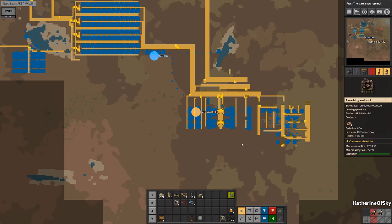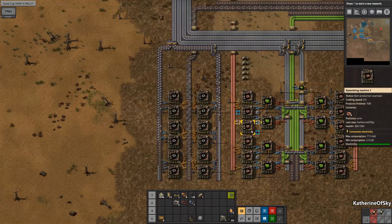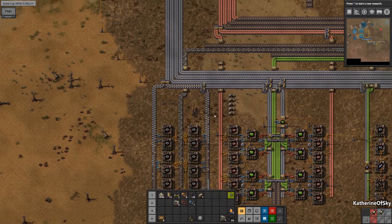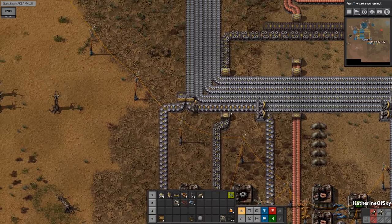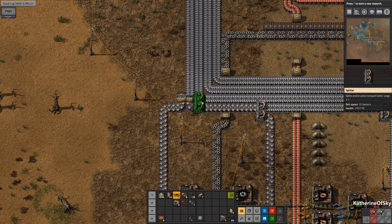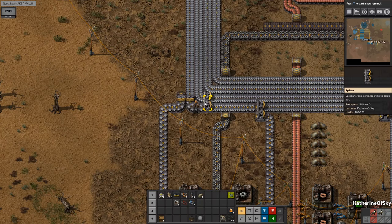'What did you build?' Belts. 'Yay, nice.' I just did my first successful copy and paste! Now we're having gears — this is great. Now we're not having much iron, so we need to get this funneled in. Output priority to the right, please.